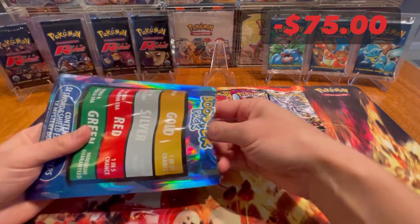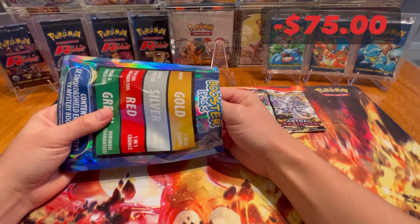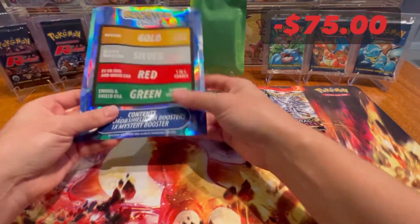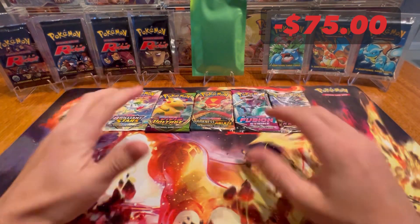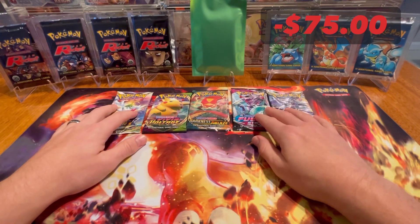We're seeing some packs that you don't see as commonly. We will see the tier of the mystery pack and it is green, so it's just the minimum guarantee. We'll pop that one up there and we'll pop this to the side. So 75 in the negative as of now — we've got all these packs to open and we'll see how we go.